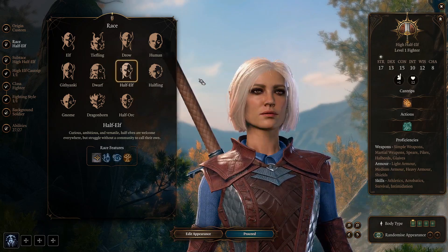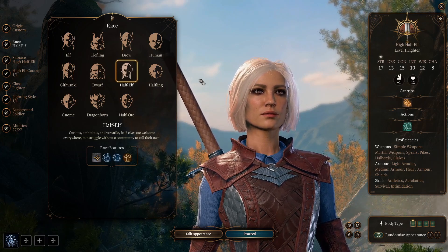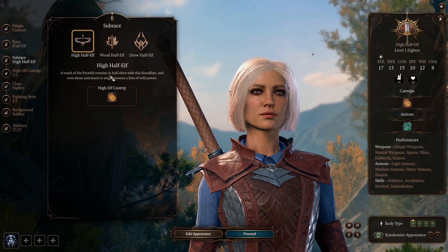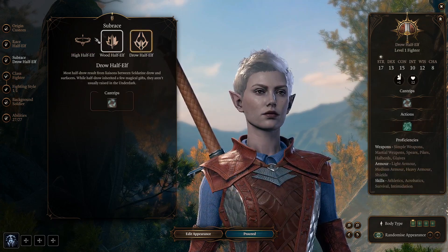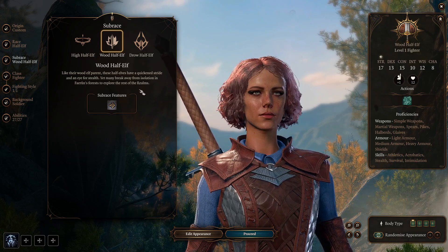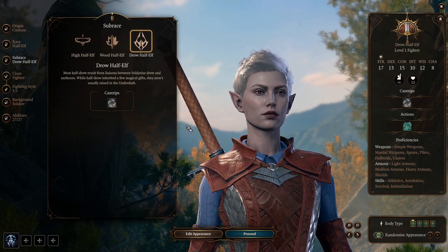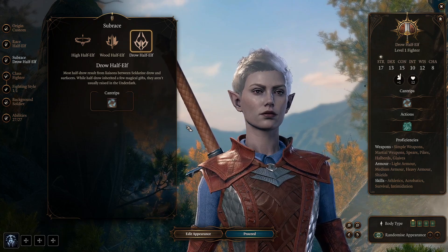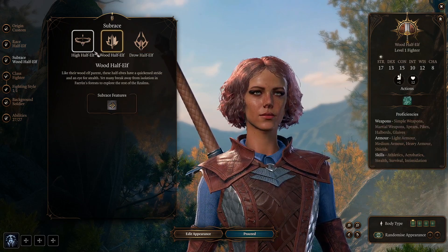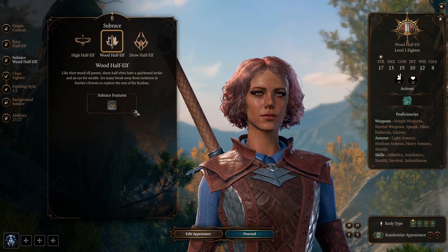After that we have the Half-Elf, which are proficient in spears, pikes, halberds and glaives, as well as light armor and shields. Just like the other elves, they gain advantage against charm, are immune to magical sleep, and have darkvision. The differences between subraces are basically the same as the elf differences — the High subrace gains a cantrip from the wizard spell list, and the Wood Half-Elf has extra movement speed and stealth proficiency. We also get the Drow Half-Elf, which gives access to Drow Magic, granting Fairy Fire and Darkness. I'd say it's better than the elves because you have more options, so just like the elf it's going into A tier.